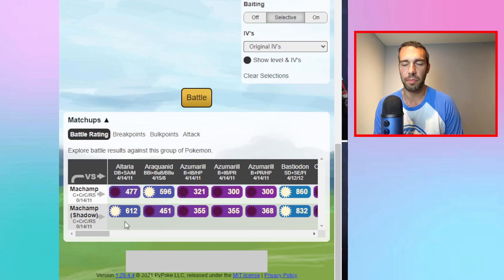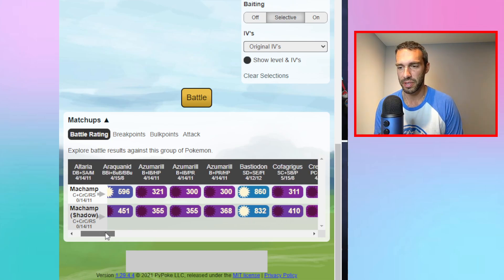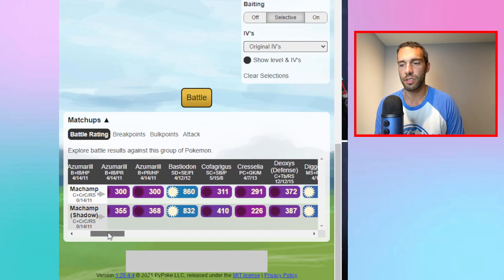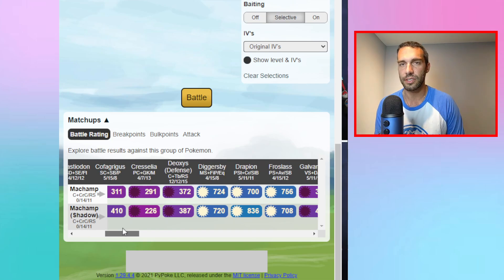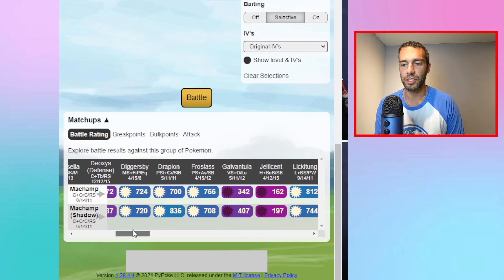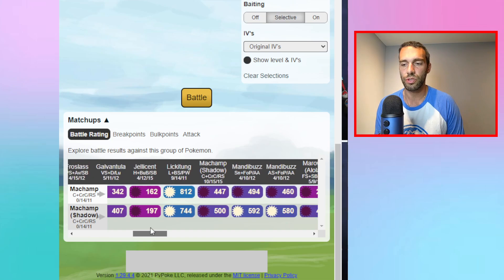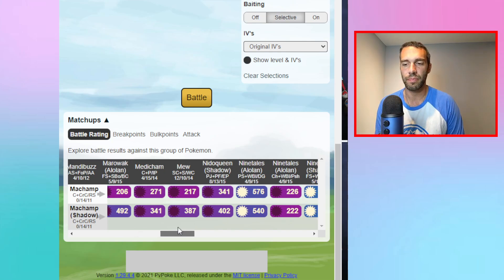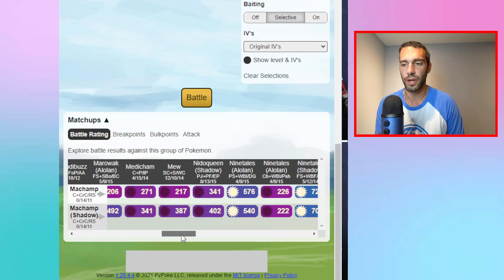Looking at the matchup analysis: Alteria depends on a bait but you can get a Rock Slide off. Machamp struggles against Ghost, Fairy, and Psychic types — Cofagrigus, Deoxys with Psychic, Jellicent as a Ghost. You dominate many matchups but lose to the ones you should: Psychic, Ghost, Poison.